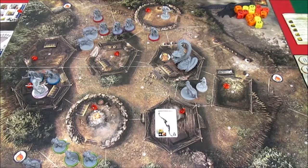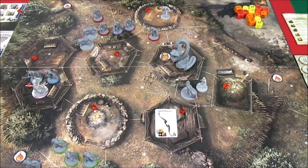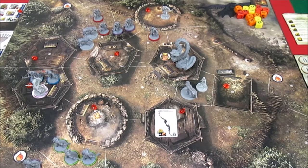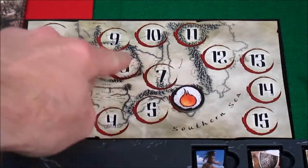Welcome back to Conan. We are in the clutches of the Picts — it's the first scenario in the base game. This is going to be the episode of do or die because we're running out of time. We have to rescue the princess who's here with the giant snake. We're going to look at our turn tracker first. We are beginning turn six, which means we have turns six, seven, and eight to get the shaman's head and the princess off the board.